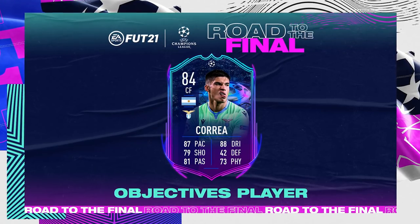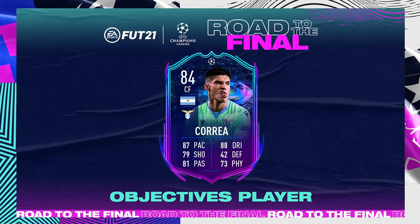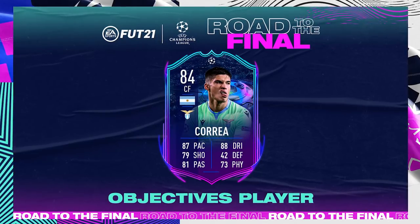So this is the objective player on your screen. As you can see, it's Correa. He's 84 rated currently - 87 pace, 88 dribbling, 79 shooting, 42 defending, 81 passing and 73 physical. Looking good already. The card is looking insane. With a couple of upgrades, that card is going to be ridiculous.